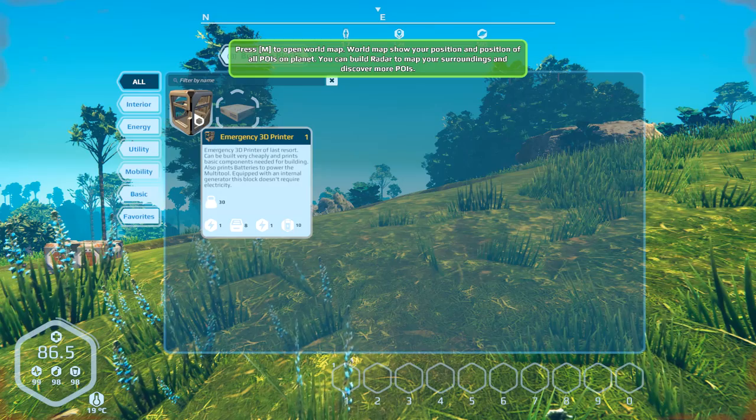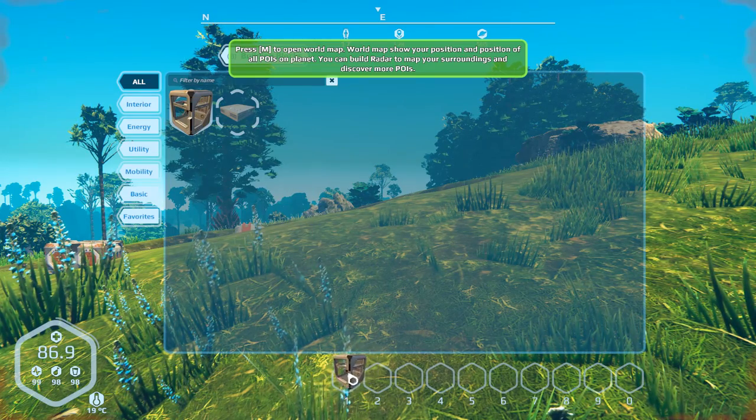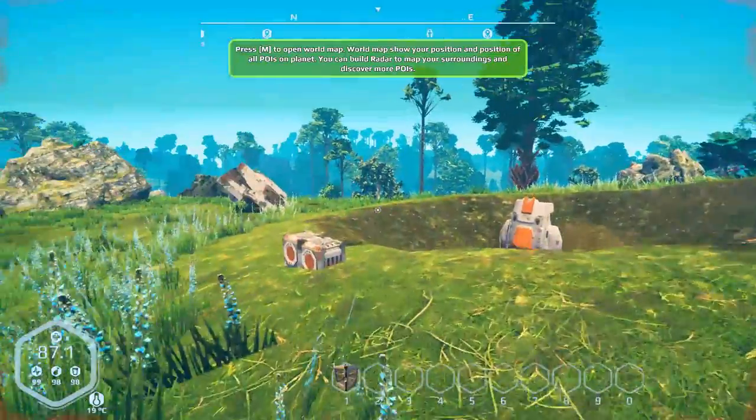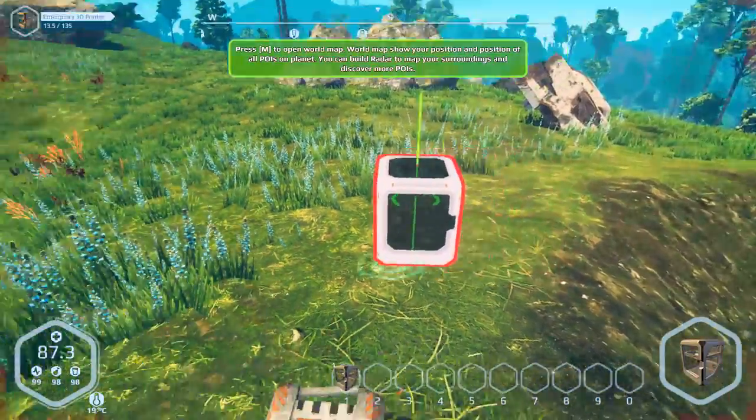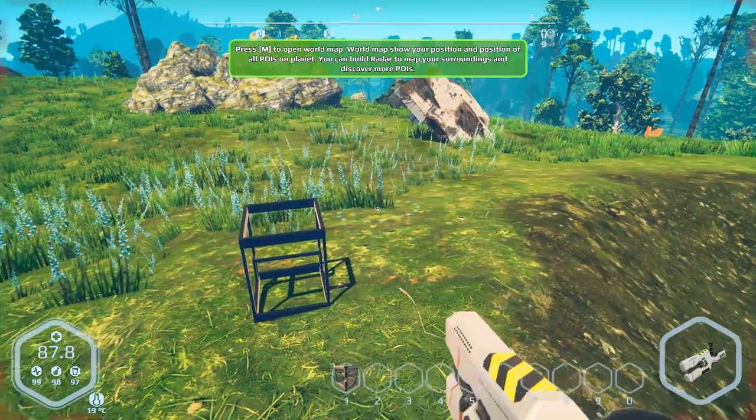So let's maybe not right-click on any of these rocks and just focus on left-clicking them. A little bit of iron, a little bit of this, a little bit of that. I don't want to go too far from our landing zone because, frankly, I'm terrified right now. What can I do with my building blocks here? We've got an emergency 3D printer — yeah, let's make one of those. I don't know where I want to put it, but just put it right there for right now.